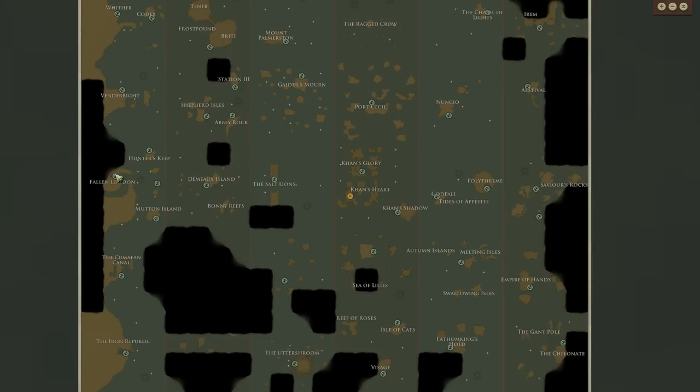I've got nine fuel. Plenty of supplies, plenty of fuel - we're good to go. Just head to the Salt Lions, then Demo Island, let off the blemigan, and then back to London.